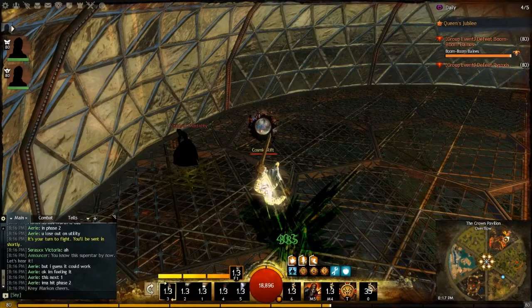After a cosmic rift has spawned there will be a small amount of time before it pulls you towards it. You can easily destroy these rifts with 1 melee attack as they die in 1 hit.